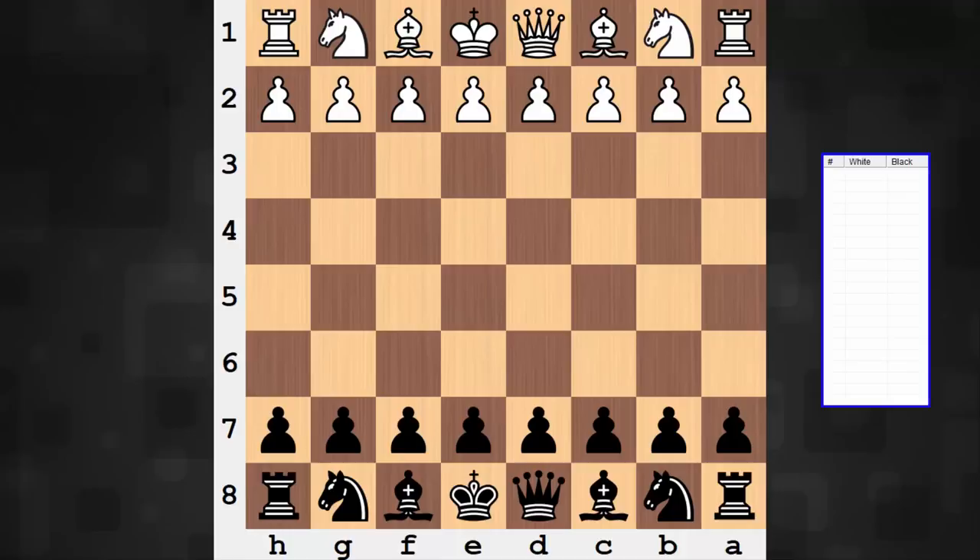Hi everyone, it's Jerry. I have a nice game to share with you between Osip Bernstein, playing on the white end, and the great Jose Raul Capablanca. This one was played many moons ago, 1914, and is a game I recall first reviewing as an amateur player, and being drawn to it primarily for the final tactical move.